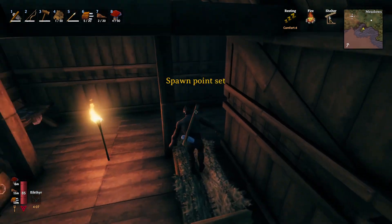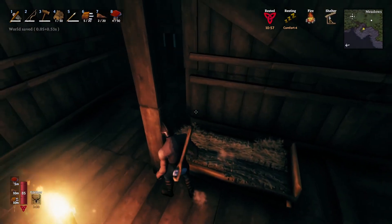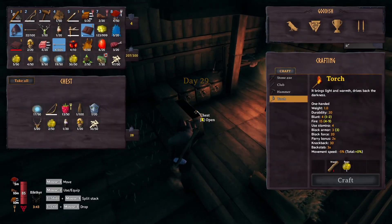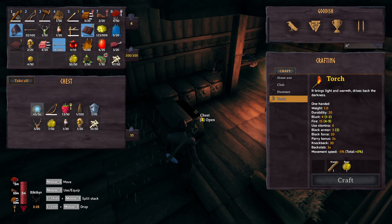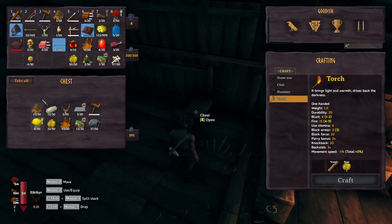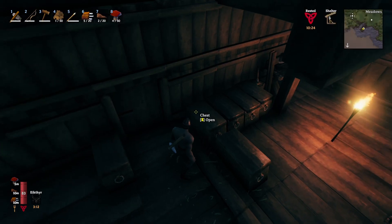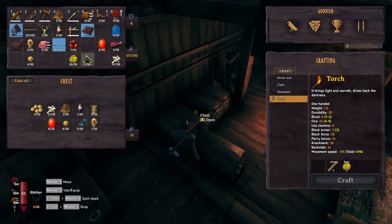I need to bring the roof out just a little bit to protect this so I don't have to repair it every time. It doesn't cost anything to repair, so it's not a huge deal, but it is kind of annoying to run around and repair all this stuff. Let's sleep real quick and set our spawn — back here at home, day 29. Let's start putting stuff away. Surtling cores go in there — we have three. Combined with the four, we have seven total. Perfect — we have enough surtling cores!